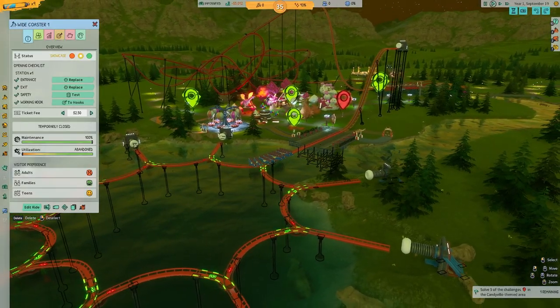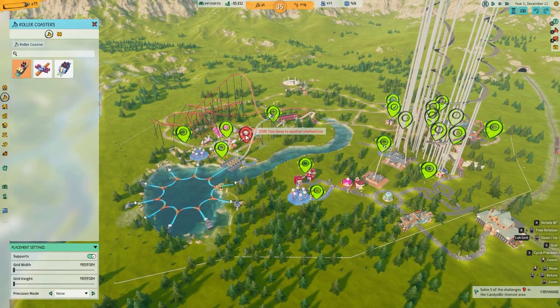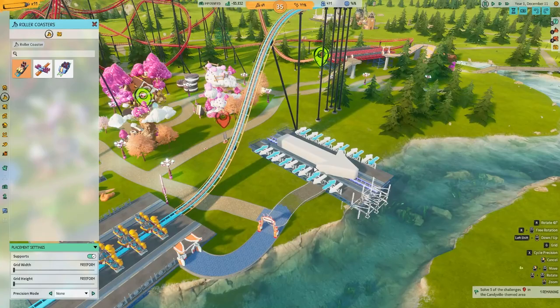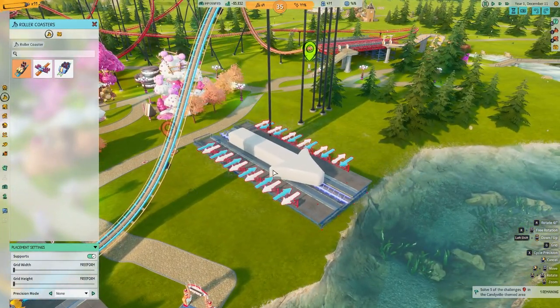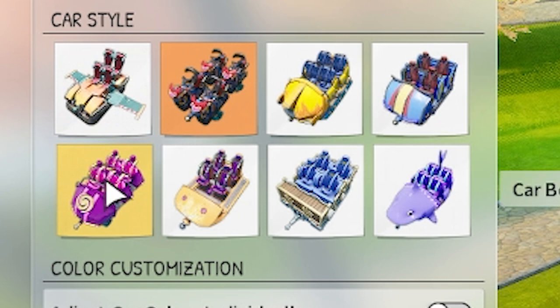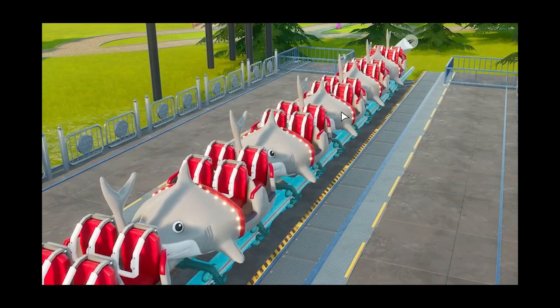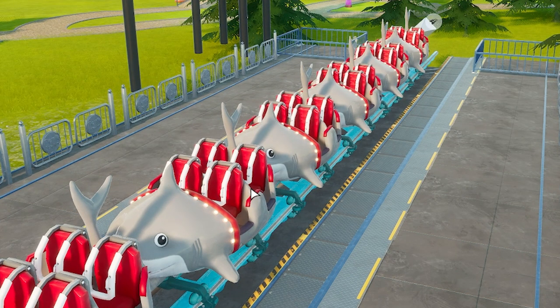Hence the stuff you can build in this is really only limited by your imagination. So the final challenge is to build one more roller coaster — let's do it using everything we've learned. What sort of cars do you want to use? We'll use shark cars and we'll color them so it looks like that.